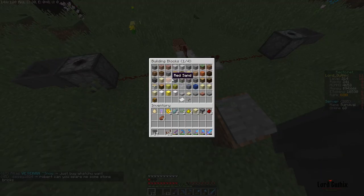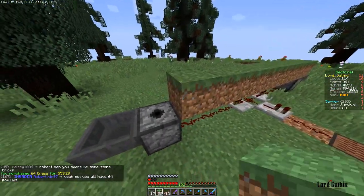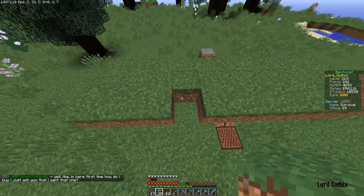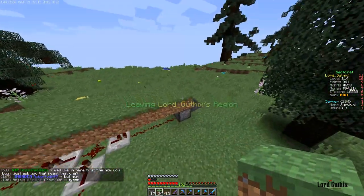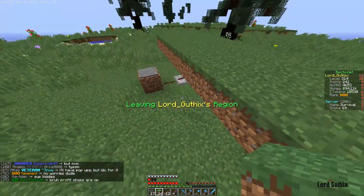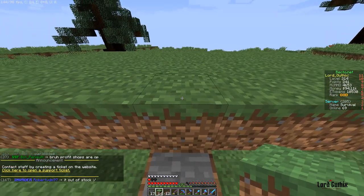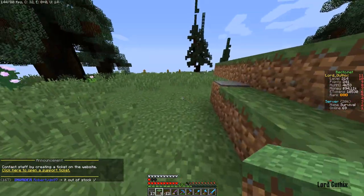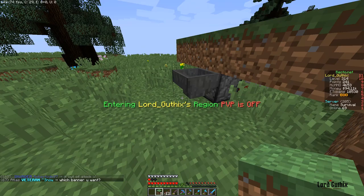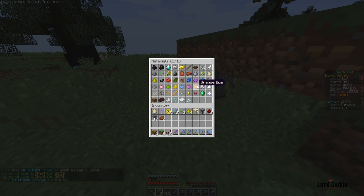Get some grass blocks and throw those on top. I like making it relatively big so I can clear more area. Once you fill the chest up with some bone meal from killing skeletons, you'll be all set.